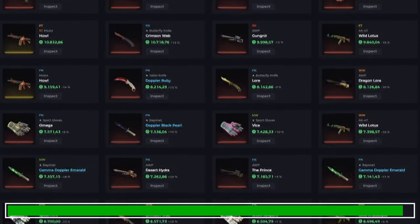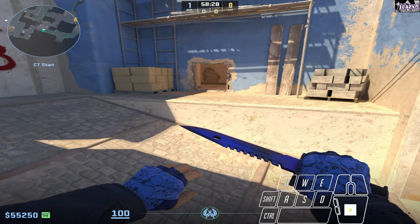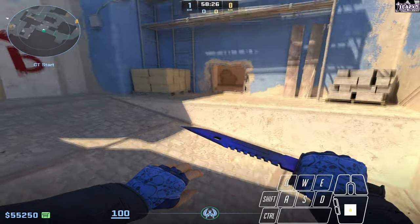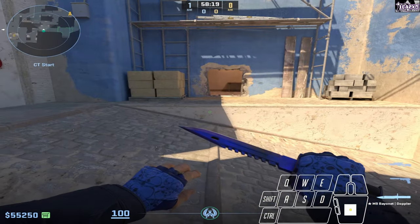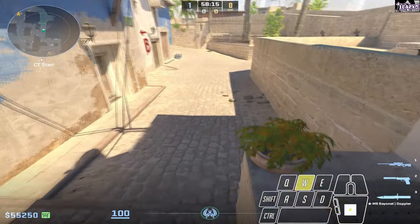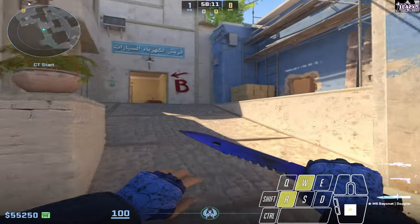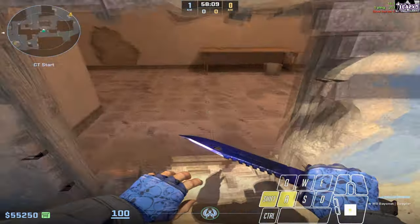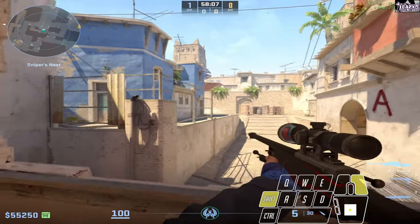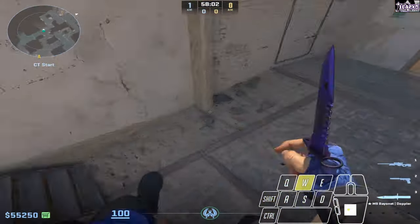I highly recommend binding jump to either mouse wheel down or mouse wheel up because this helps a ton. The easiest way to practice is from right in front of the vent, but as you get better you want to learn how to do it from your spawn. That way you don't have to line yourself up — you can just jump through it and you're straight up in mid.